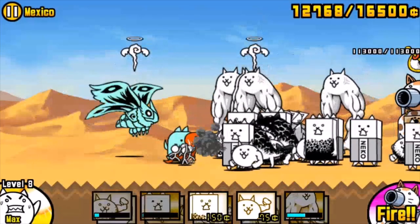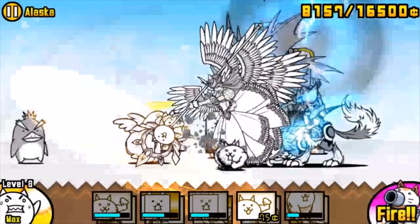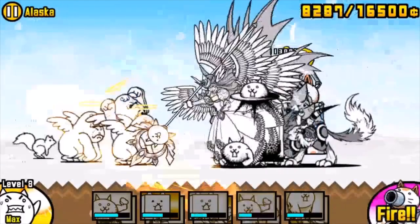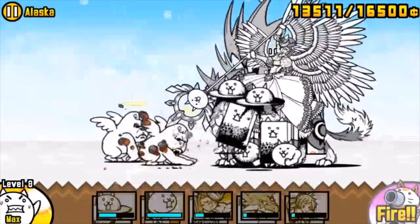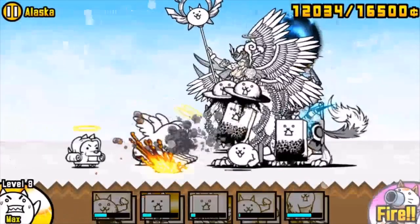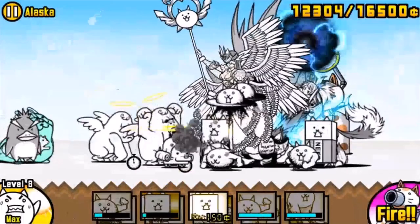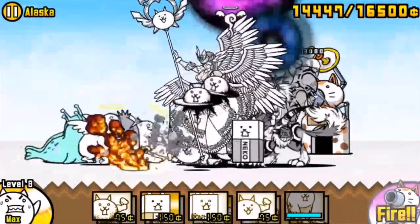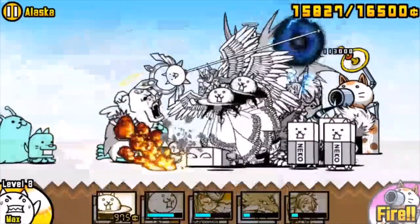Alaska is a lure and push-through level, and for this one you need as much area-of-effect damage as you can muster. Bring Crazed UFO, Orurun, Bahama, and Valkyrie to get as much AoE off on the Angelic Gorys, which are very powerful. You need to lure and push through because they are far too powerful to fight at their base — they will just melt through you and get to yours. You need to build up a huge stack and push back through them to win.